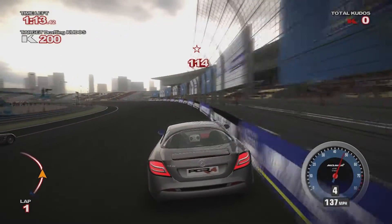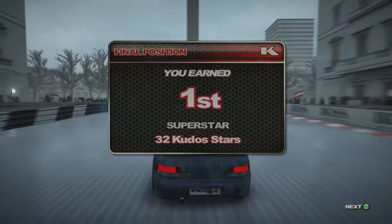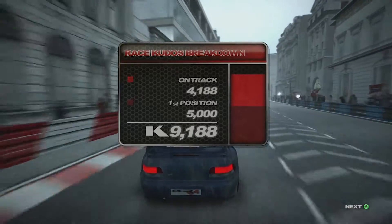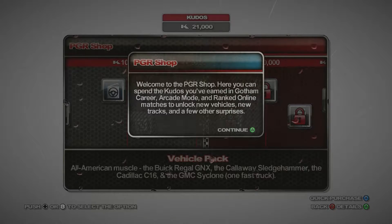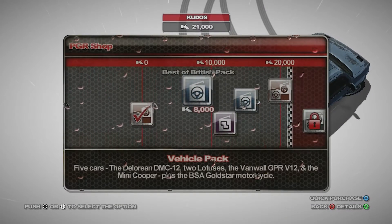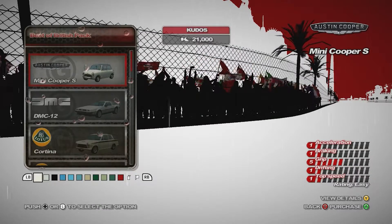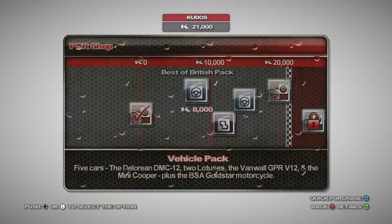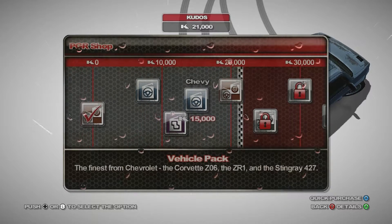You don't really unlock things when you complete events except for when you do the invitationals. In events you collect Kudos, the currency that has been used in all of the Project Gotham Racing games and even before, as it was also used in Metropolis Street Racer on the Sega Dreamcast. The Kudos can be spent in the shop, and the shop is a little bit weird. In Project Gotham Racing 4 you have to buy car packs — sort of like DLC, but in-game and with in-game money, and it only includes cars that are in the base game. I prefer the way that you acquired cars in the third game a lot more.